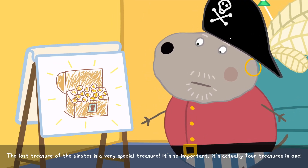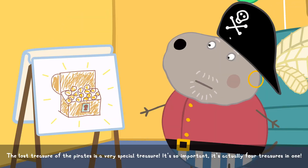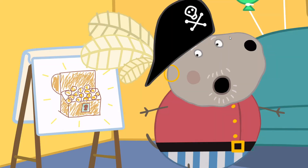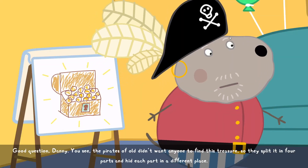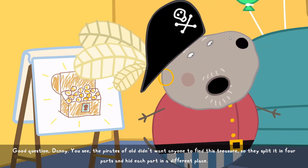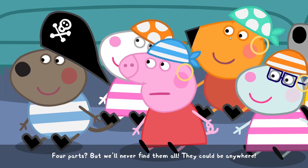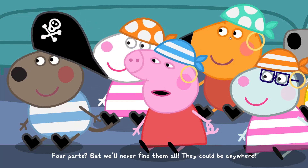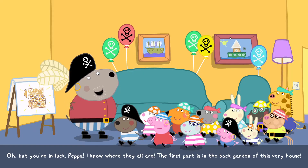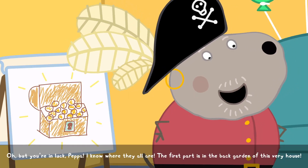The lost treasure of the pirates is a very special treasure. It's so important, it's actually four treasures in one. How can it be four treasures in one? Good question, Danny. You see, the pirates of old didn't want anyone to find this treasure. So they split it in four parts and hid each part in a different place. Four parts? But we'll never find them all — they could be anywhere. Oh, but you're in luck, Peppa. I know where they all are. The first part is in the back garden of this very house.